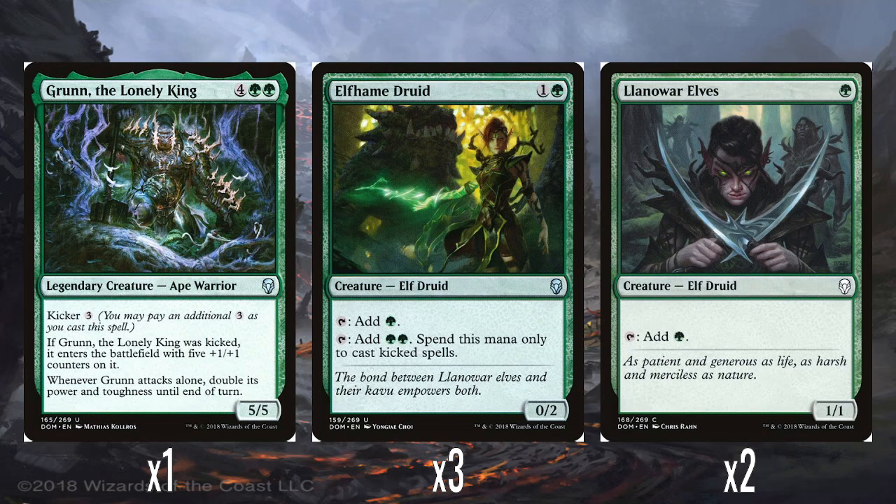And then we have a single Grun the Lonely King. This is actually where they've started doing the fancy border for legendary permanents, which is pretty cool. Grun the Lonely King — 4 and double green for a 5/5 with kicker 3. If kicked, he enters with 5 +1/+1 counters on it. When he attacks alone, his power and toughness double until end of turn. I really like Grun — 6 mana for a 5/5 that goes up to a 10/10 when attacking alone. If you manage to kick him for 9 mana, he's a 10/10 that becomes a 20/20 when attacking alone. There's no trample in the deck, which is a real shame, but definitely do worse than having Grun in here.